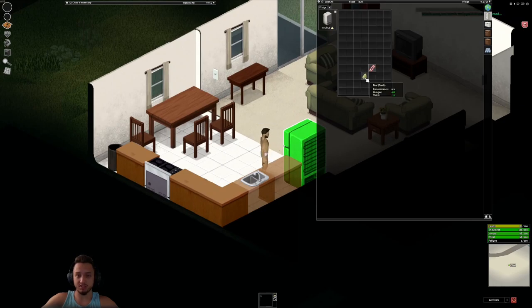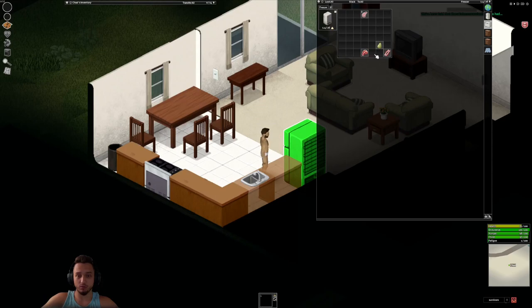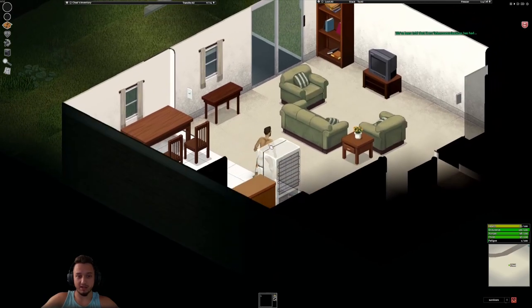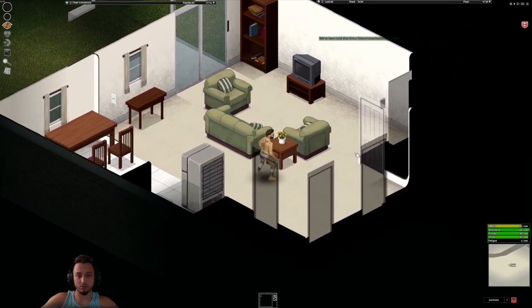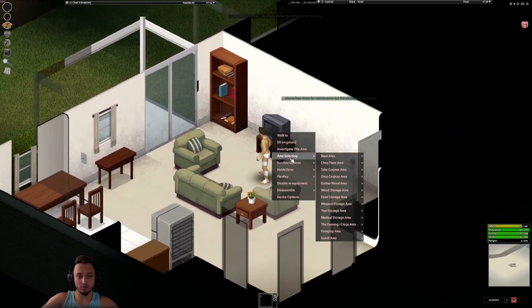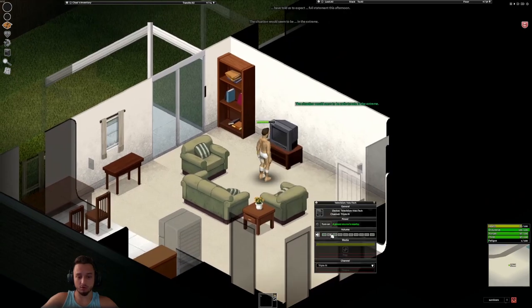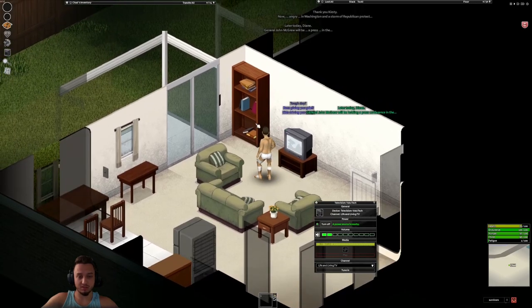We have it set so every seven days it starts at 20 zombies the first night, and it actually doubles every single night — so then 40, and it adds an extra 20 every week. First things first, we're going to turn on this TV, go through the motions of the first week, and try to prepare for the inevitable horde. Tune into Life and Living — I think it's already started, so it's probably around six.